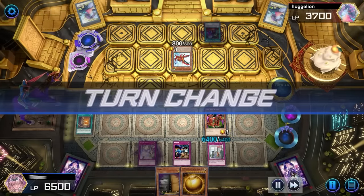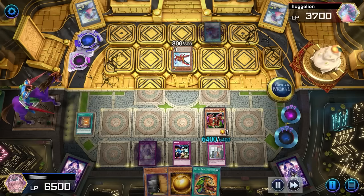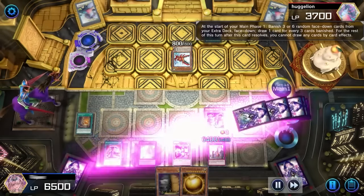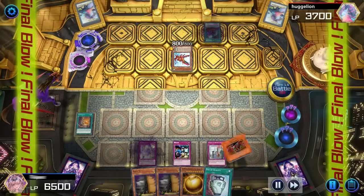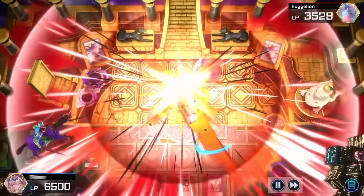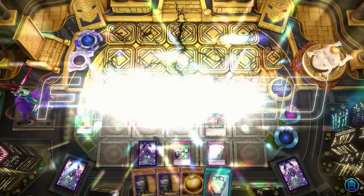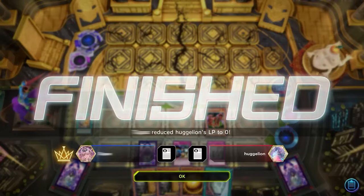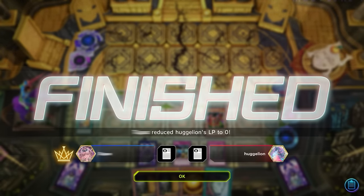That's a big boy. There was one deck Speedroids probably expected to lose to — Branded, Dragon Link, Tier-one element. What did you lose to? I lost to a normal summon Grand Maju and nothing else.